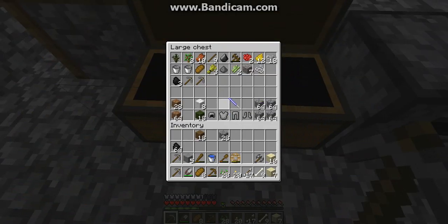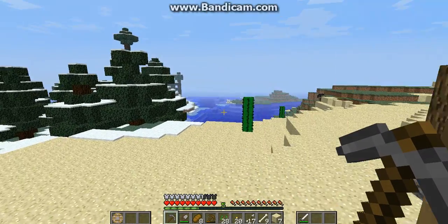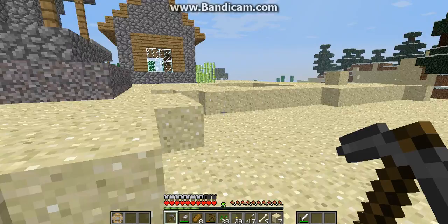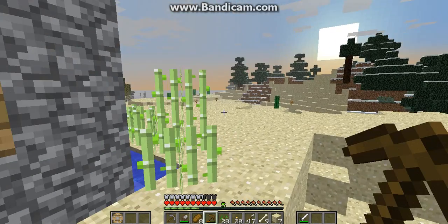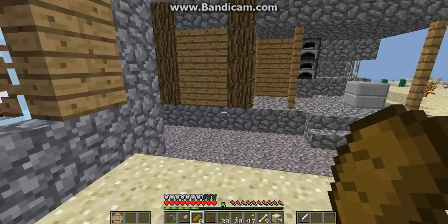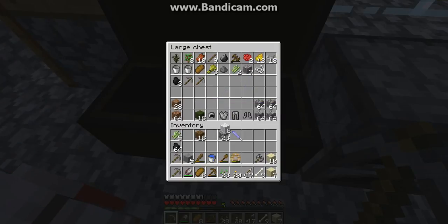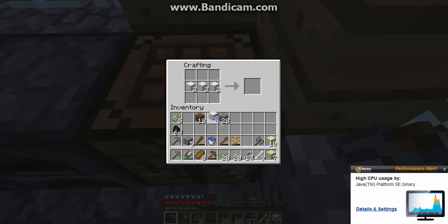Looks like I don't know what we need. Let me think about what would be a good idea. There's a skeleton over there. I have an idea that would be fun for us to do — what we are gonna do is go on a trip, just like a regular old trip, to explore and do stuff.